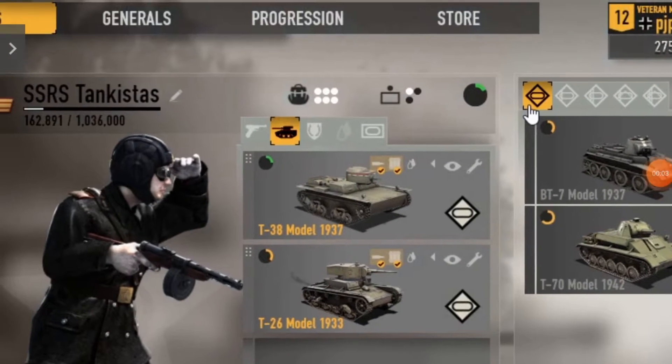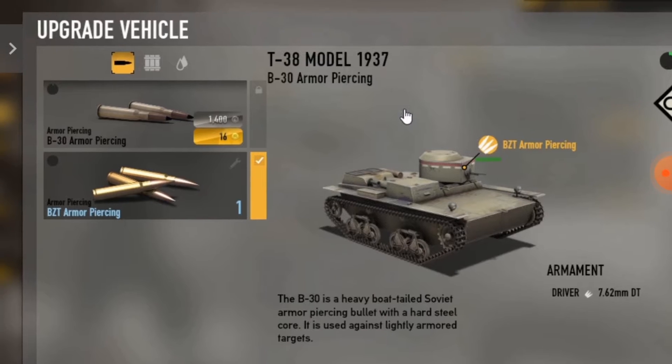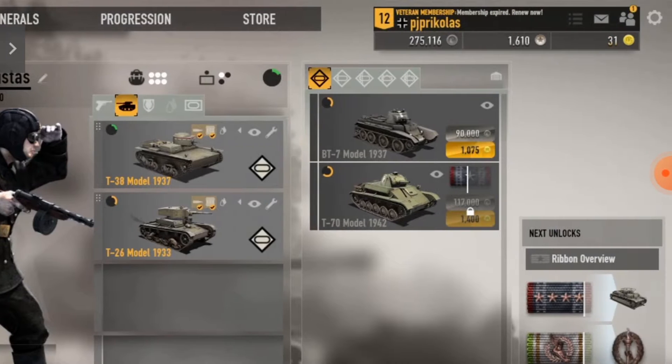Hello guys, it's me PGP Cool, and today I'm gonna review Heroes in general, light tanks. So the best starter tank in my opinion is HTF48 because it's amphibian, so it's the best starter fight tank.